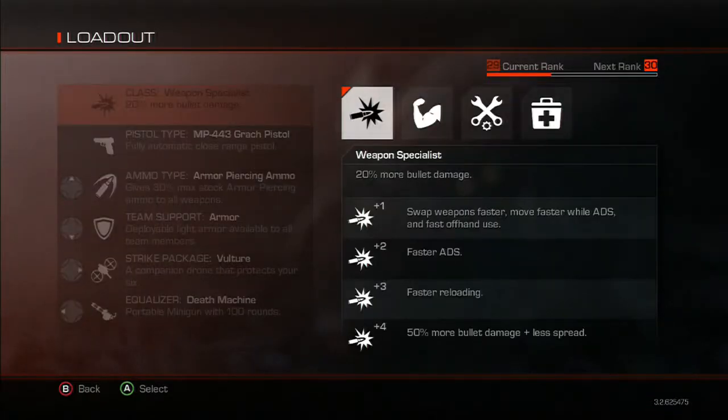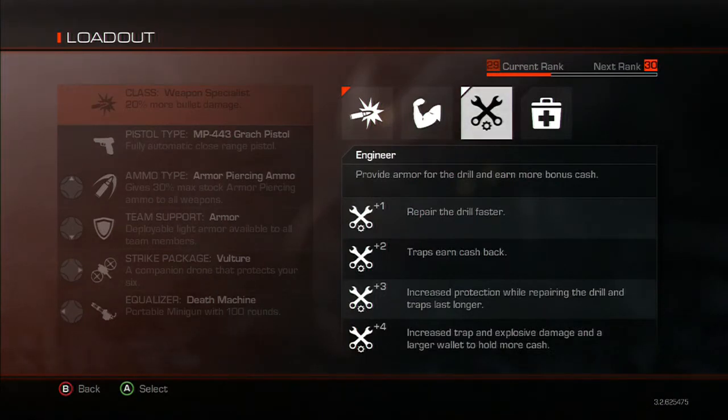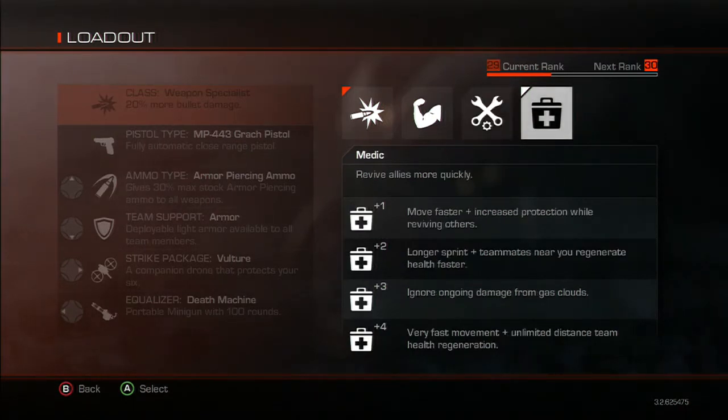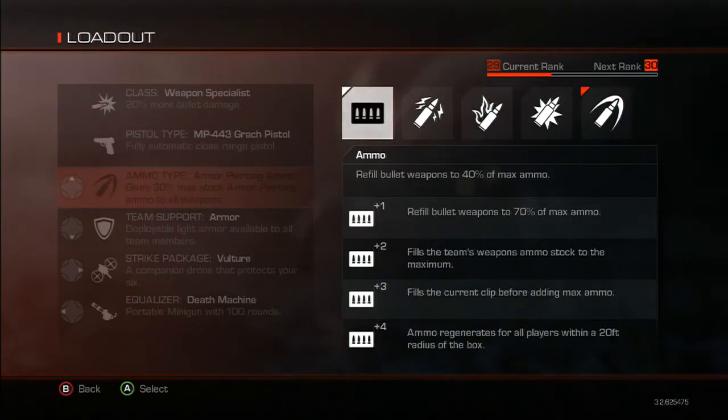The first thing you're going to need to know to get a good score is what loadout to use. If you're going solo — which is basically what this guide is for, though you can apply it to co-op — the only class worth using is the weapon specialist class. If you're using the mortal relic, you won't be able to use any class, but otherwise definitely use weapon specialist.